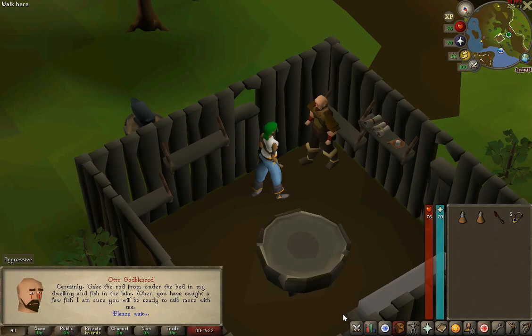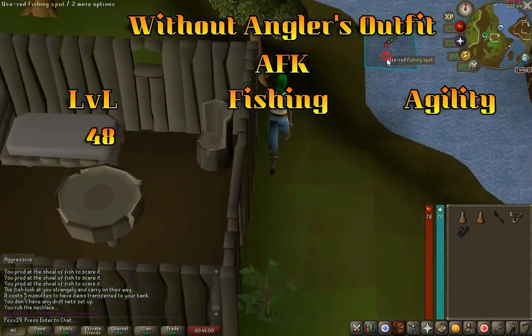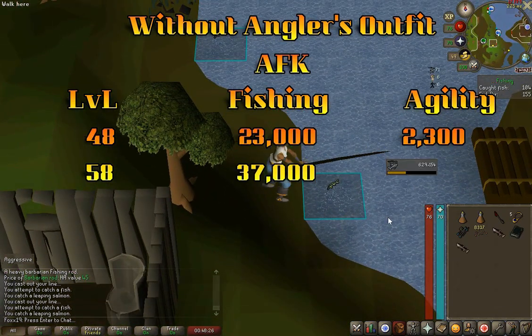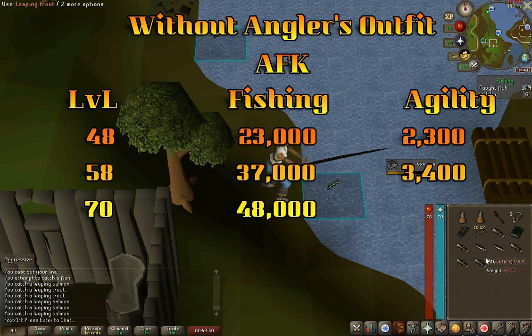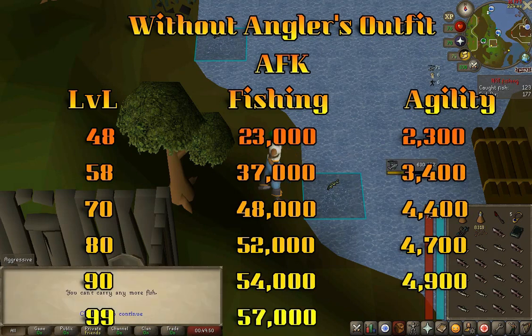The best spot is the pond next to Otto's Grotto. Without the angler's outfit, AFK rates are: at level 48, 23,000 XP for fishing and 2,300 XP for agility; at level 58, 37,000 XP for fishing and 3,400 XP for agility; at level 70, 48,000 XP for fishing and 4,400 XP for agility; at level 80, 52,000 XP for fishing and 4,700 XP for agility; at level 90, 54,000 XP for fishing and 4,900 XP for agility.